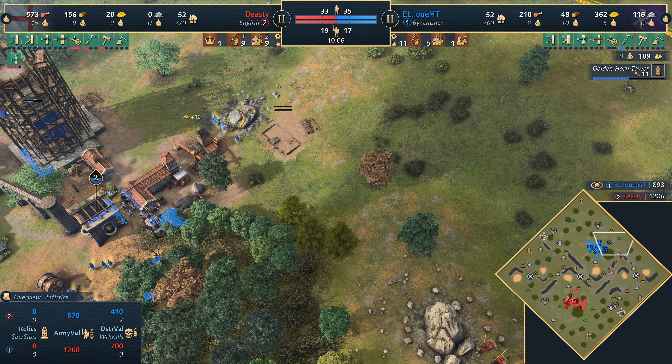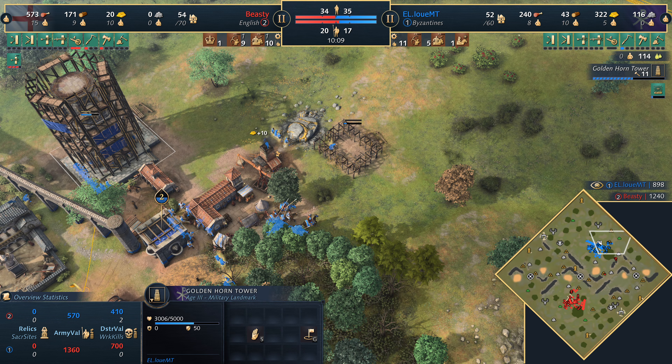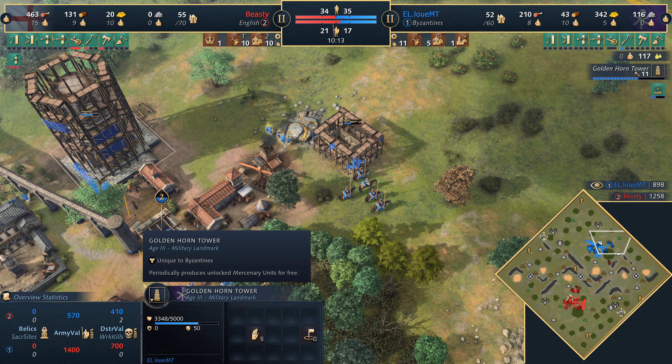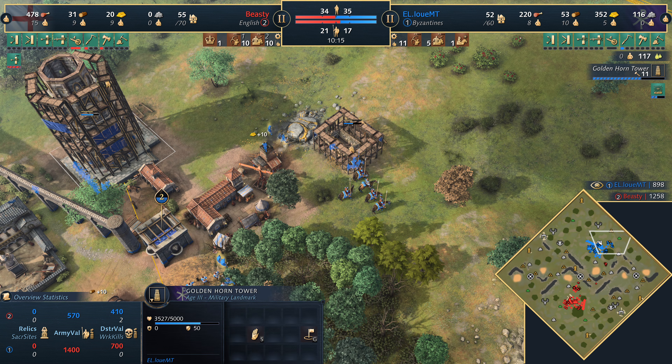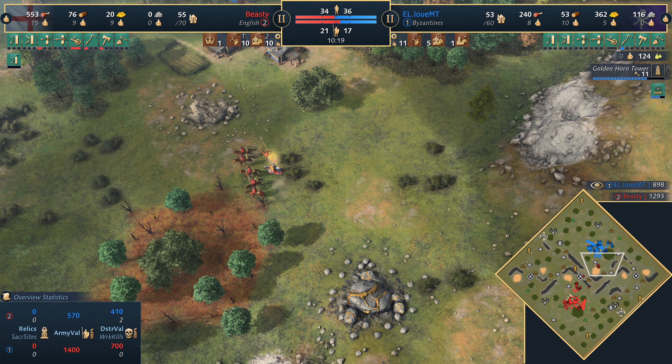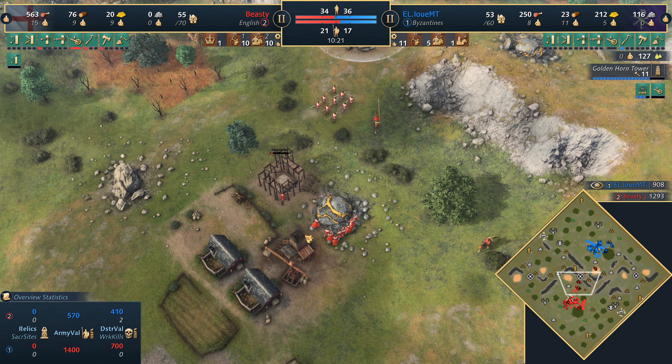It will be the Golden Horn Tower for the Byzantines — a great landmark for them. It periodically makes mercenary units free, which means plenty of longbows. It's such a great unit to have in your arsenal. The Byzantines have got it today alongside the English.